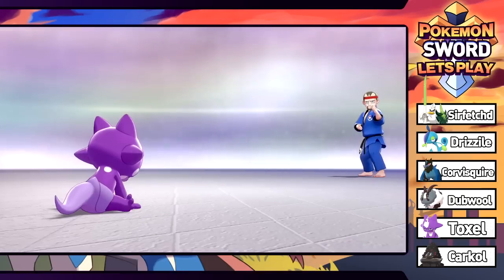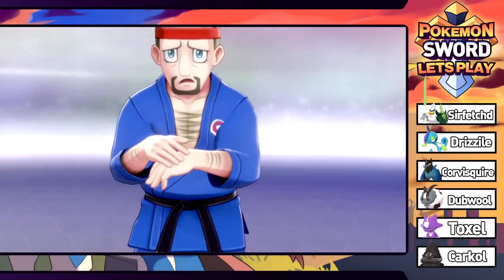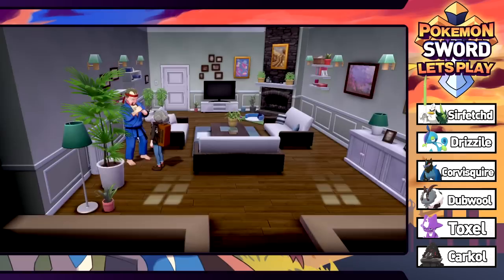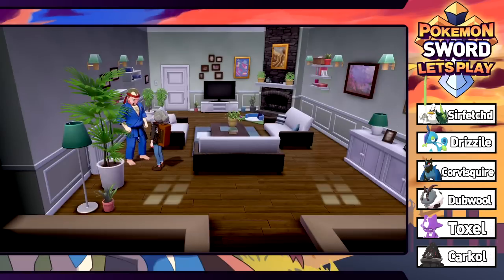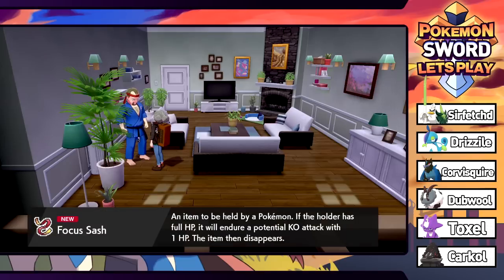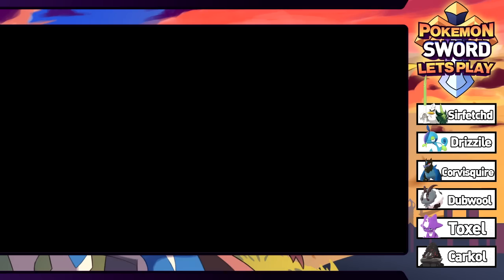That was scary - your level 2 Cottony nearly beat me. The Focus Sash strategy is clever. We win the battle - get 128 dollars, and this guy even cheaps out on the prize money. He passes the Focus Sash on to us because we're so focused. Now we don't have to worry about getting one-hit KO'd. Definitely going to use that a lot in competitive battles - we love Focus Sashes.